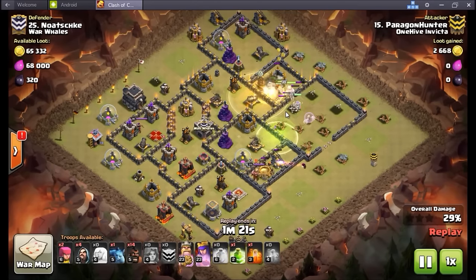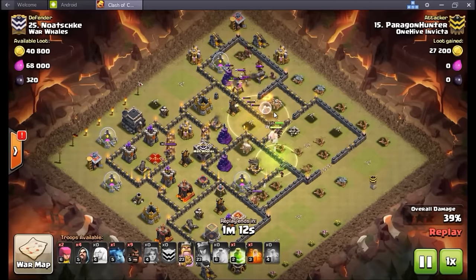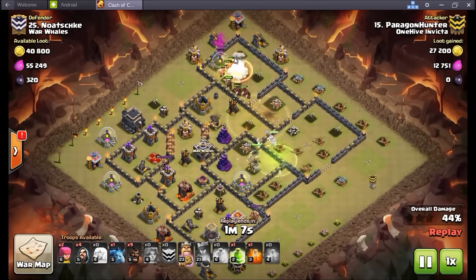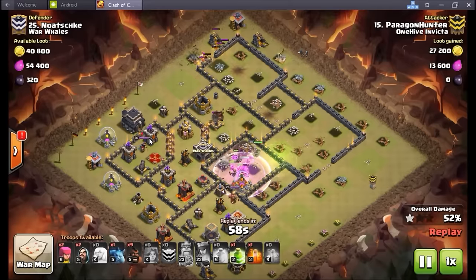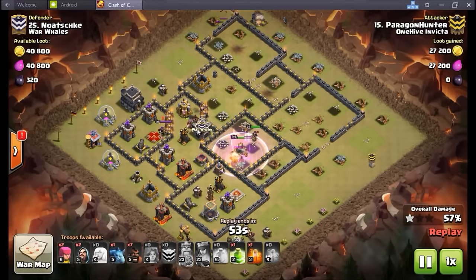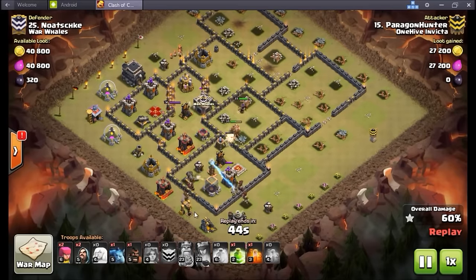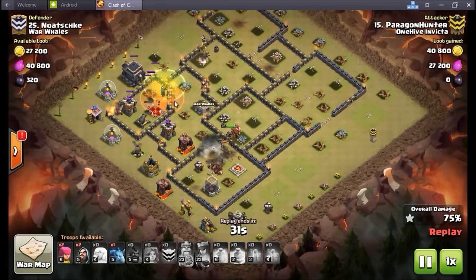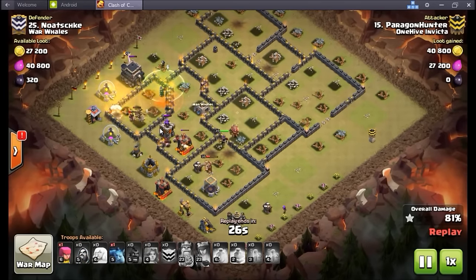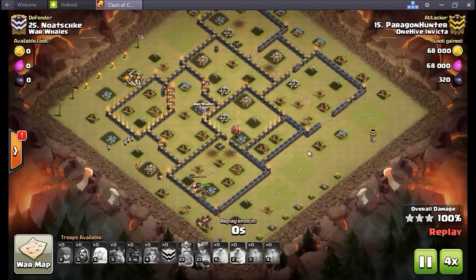One or two valkyries took that jump and got smacked down by the king immediately, so this raid isn't going as planned. Heal spell goes down, everything moves up to the 12 o'clock chamber. He still hasn't dealt with the enemy queen, and his hogs start getting picked off one by one. He still has six hogs in the bag — sends them in at the six o'clock, nice and patient. When the valks make their way around the queen chamber, he jumps in, poisons the queen, takes her down right on time. All defenses go down and it's cleanup time. Three stars for Paragon — really nice on-the-fly adjustments.